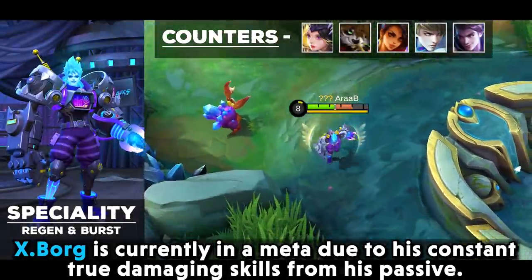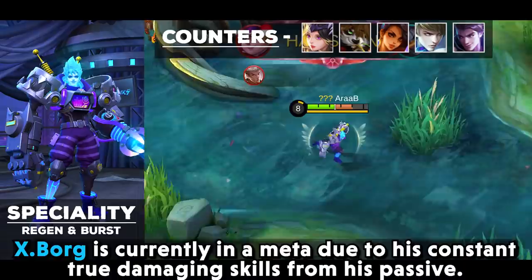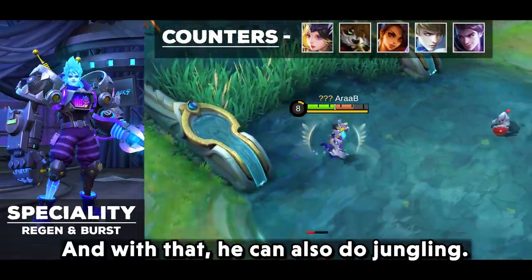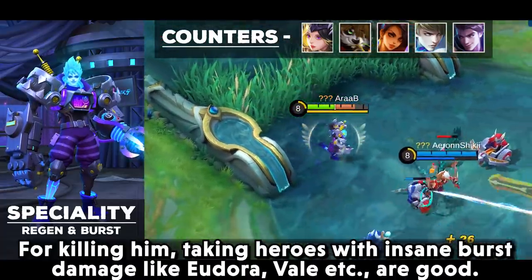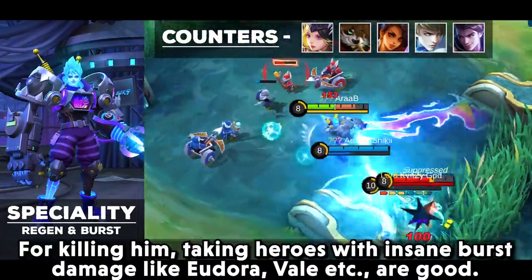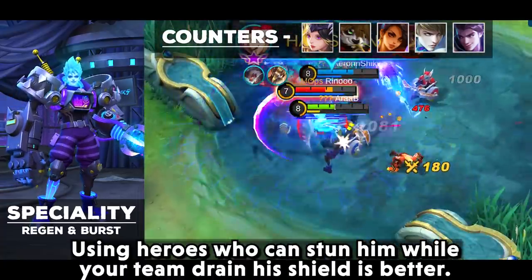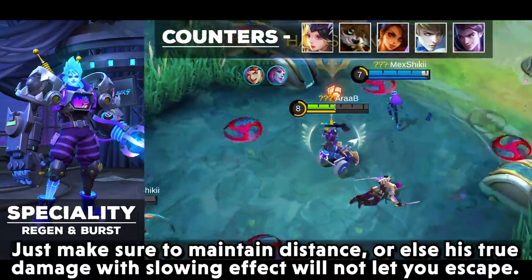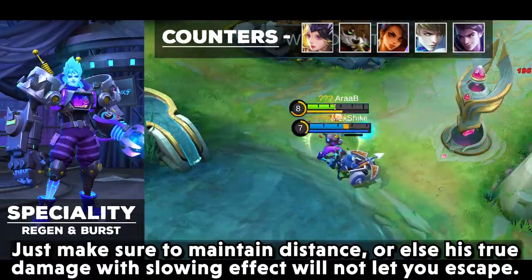X.Borg is currently in the meta due to his constant true damage from his passive. He can be tanky and deal insane damage at the same time, and can also do jungling. For killing him, take heroes with insane burst damage like Eudora or Vale. Use heroes who can stun him while your team drains his shield. Make sure to maintain distance, or his true damage with slowing effect will not let you escape.